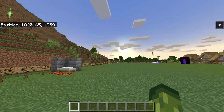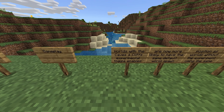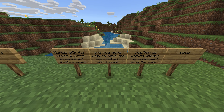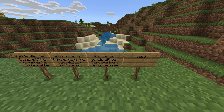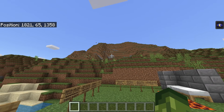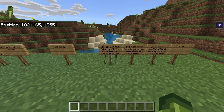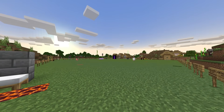Fixed a crash that could sometimes occur when downloading large marketplace worlds. Gameplay: worlds with the Caves and Cliffs experimental toggle enabled are now more likely to have the same default world spawn positions as worlds without the experiment using the same seed. So for example, with the experimental toggle on — if you load up the exact same seed without Caves and Cliffs enabled, it's basically going to give you the same spawn location.